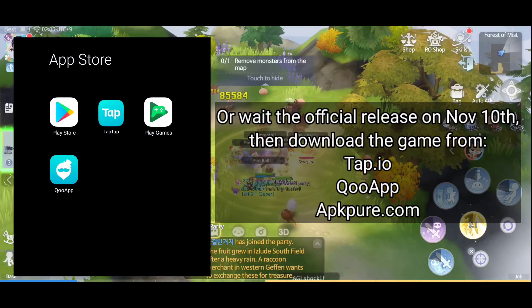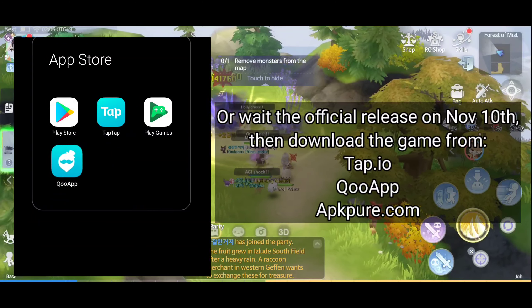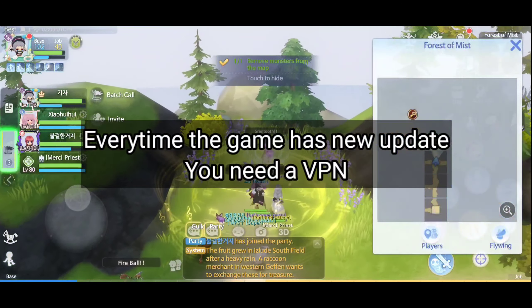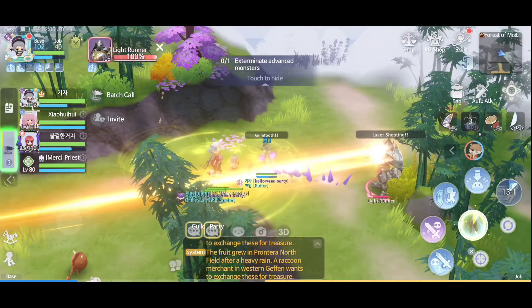You can also use external platforms like apkpure.com, taptap.io, and QooApp. Another thing: you need to use a VPN in order to update the game, and you can turn it off after you finish the update.